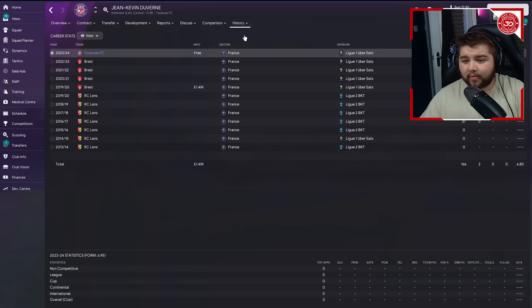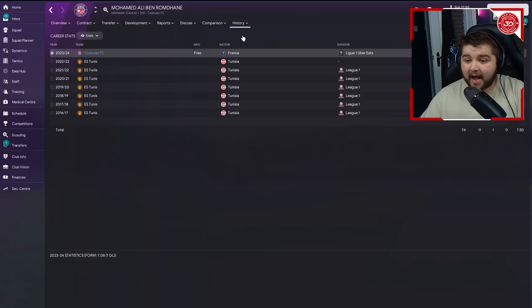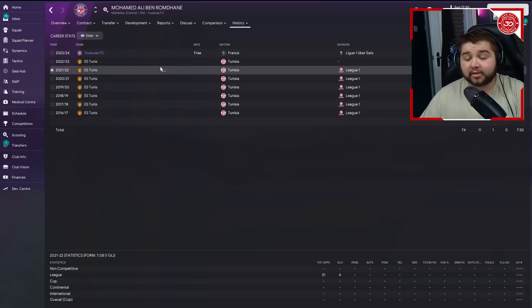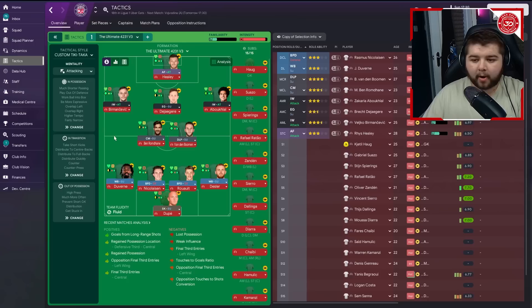Looking at career stats - de Verne has been in the French league his whole life, while Mohamed has played in the Tunisian division, which is interesting. Some of these signings are more about being free than pure stats, but as the video progresses you'll see signs made based on goals scored or average match rating. The tactic we're using is the Ultimate 4231 v3 - I genuinely believe it's one of the best 4231s available right now.